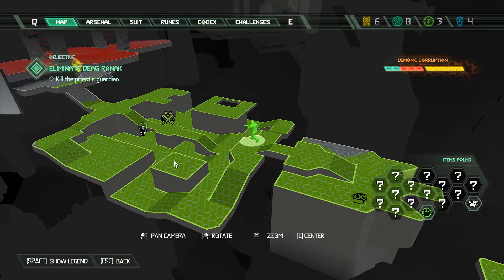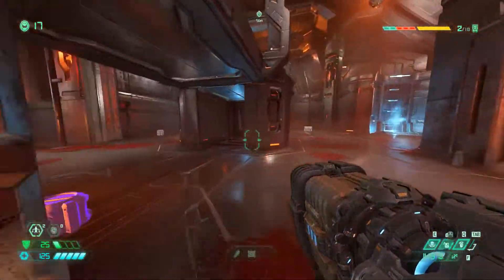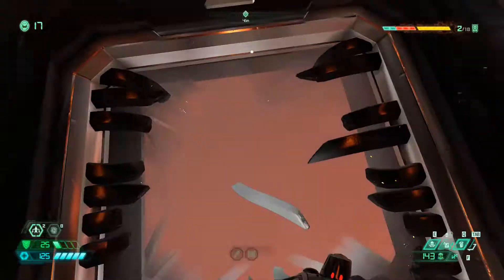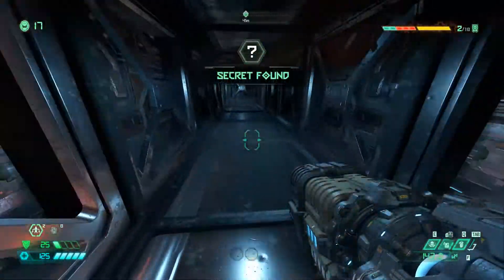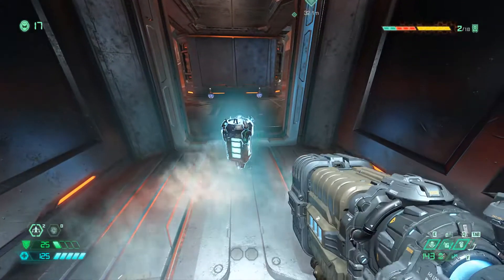When you make it to this location after you finish the encounter, you want to head to this specific spot and melee the grate and head underground. When you follow the path and exit out of the other side you will obtain your first sentinel battery.